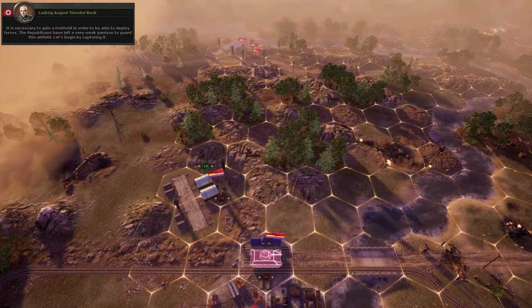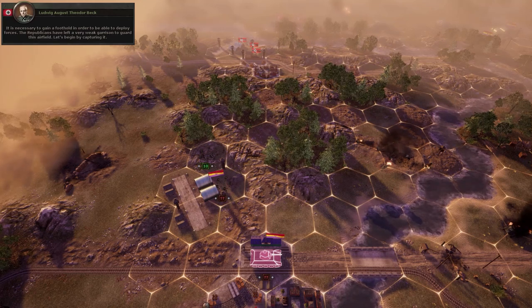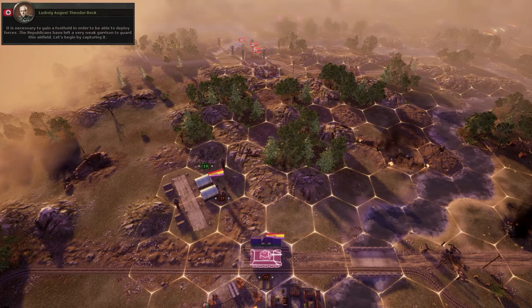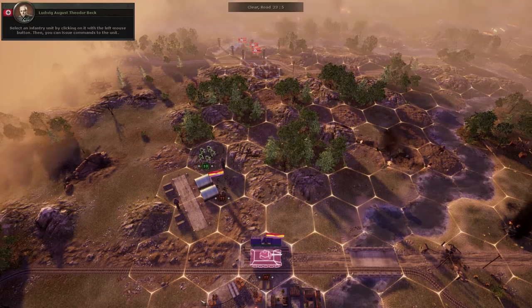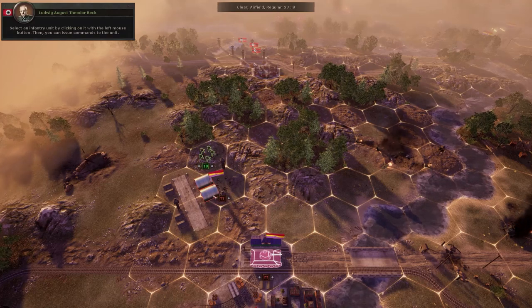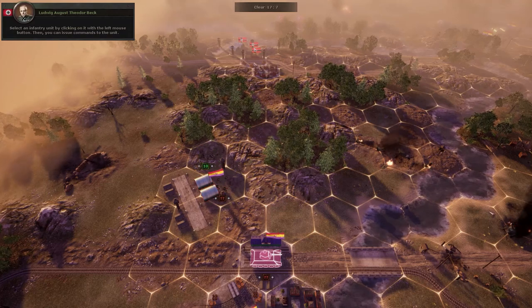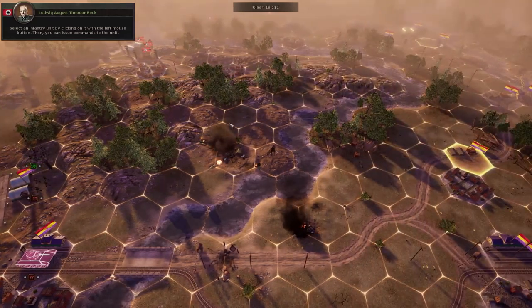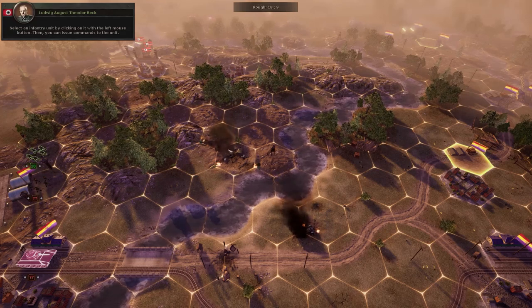It is necessary to gain a foothold in order to deploy forces. The Republicans have left a very weak garrison to guard this airfield — let's begin by capturing it. Select an infantry unit by clicking on it with the left mouse button, then you can issue commands to the unit. So this is like Panzer Generals in the sense that it's got hexagons here.